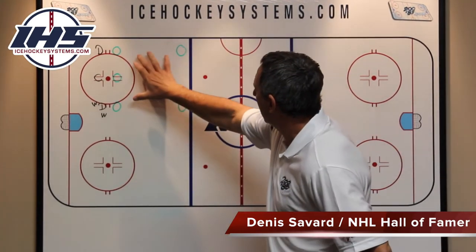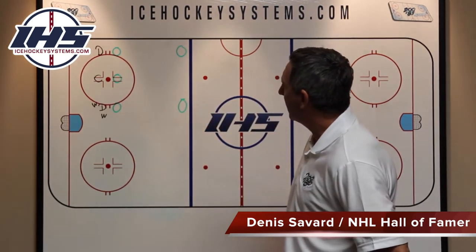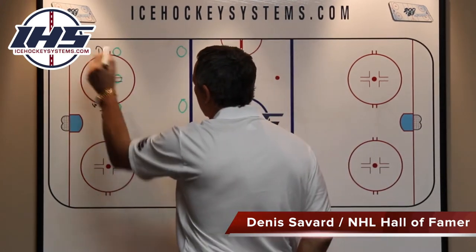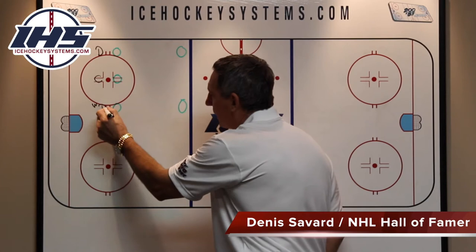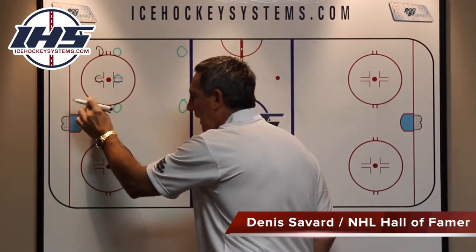Nothing fancy here, obviously. The offensive team — the guys in O's — they've lined up normally. This is how we should look when we line up against a normal offensive face-off. We'll have a defenseman on the wall with their forward, the center lined up against their center. It's very important that we line up our defenseman with their winger. A lot of times you'll see winger and winger standing behind here.